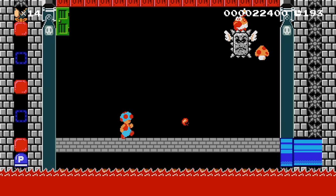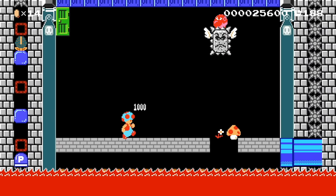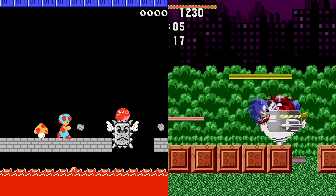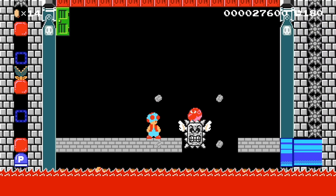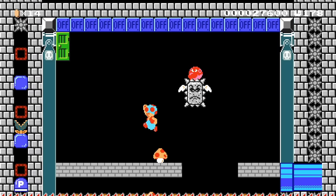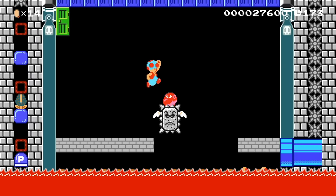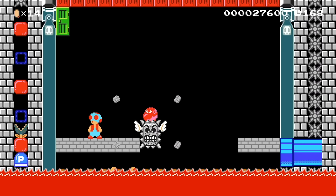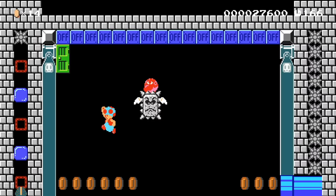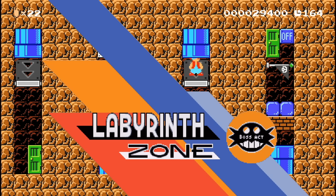Spring Yard Zone, here we go. The Spring Yard Zone boss is notorious for coming down and taking away your platforms so you fall into a bottomless pit and die. They've done a nice job here using a Thwomp and a Wiggler instead — it works out great. They had to get a little creative here. Basically the way to defeat this boss in Mario Maker 2 is to get the first half defeated, then run across the bottom before the P-Switch runs out and head to the next boss, which is Labyrinth Zone.